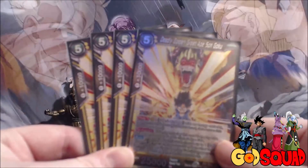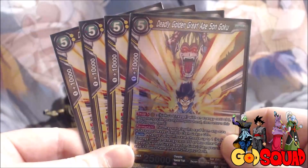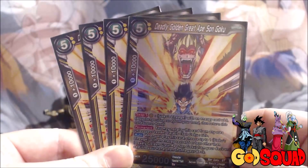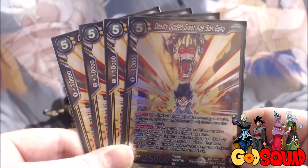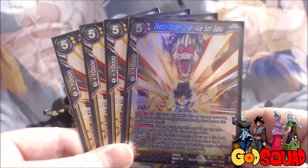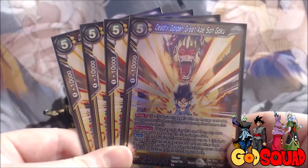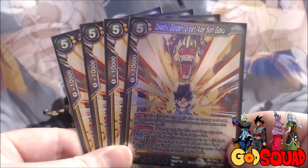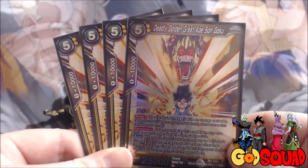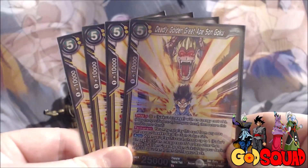Our first five-drop Goku's Lineage is Deadly Golden Great Ape Sun Goku. He's a five-cost 25,000 power, and when you play this card you choose up to one Goku's Lineage with energy cost five or less other than another Great Ape Sun Goku from your deck and add it to your hand - so he can search out anything in the deck. Ideally you're going to want to search for your super combo, or you can search for another card you want to swap to since he has Swap 5 for one yellow energy.